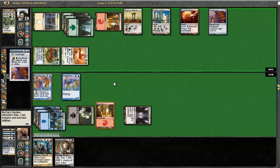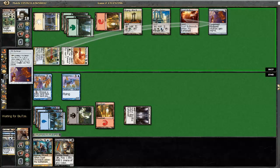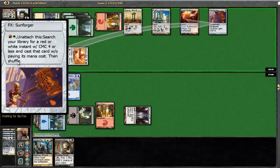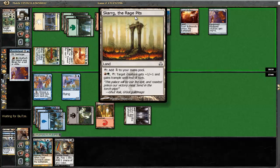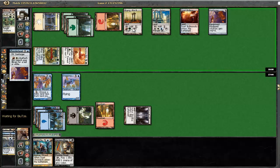Alright, he's doing something here - he's searching for a white or red instant or sorcery. Cannot foresee what that is. It really can't be a counter spell since it's not white or red. And this also means that he cannot make his guy Trample, which means I get to keep my guys.